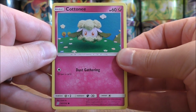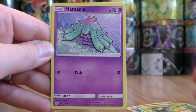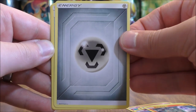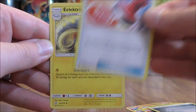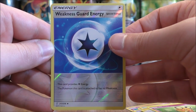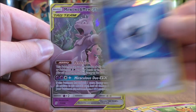Cottonee starts the first pack. Fomantis, Sewaddle, Marni, Litwick, Metal Type Energy, Reset Stamp — there we go, one of the best cards in the set. Electric, Dedenne, Reverse Hollow of a Weakness Guard Energy, an Uncommon. And the final card does look to be an Ultra Rare.